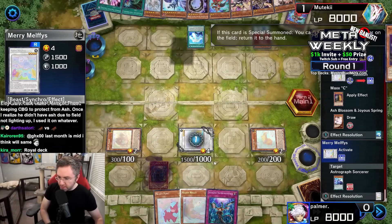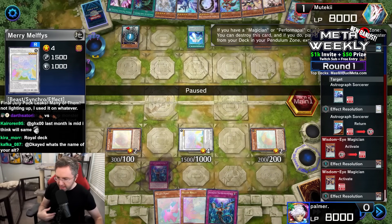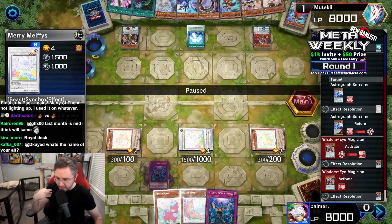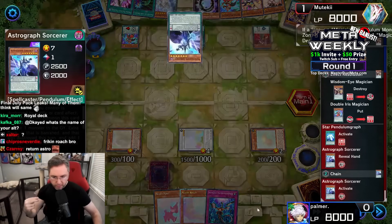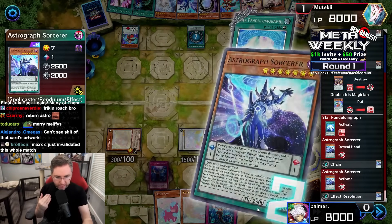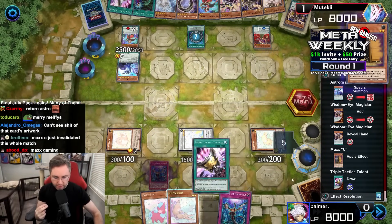Merry Melfies, on special summon, target a monster your opponent controls and return it back to the hand. And then if your opponent were to summon a monster, you could return this card, then special summon a Melfie Xyz from your extra deck. We're going to start Pendulum Graf, triggering the Astrograph again, which you returned back to hand to come forth and summon after a card is destroyed. Also searching our deck again for another Wisdom Eye Magician. Both players under Max C.